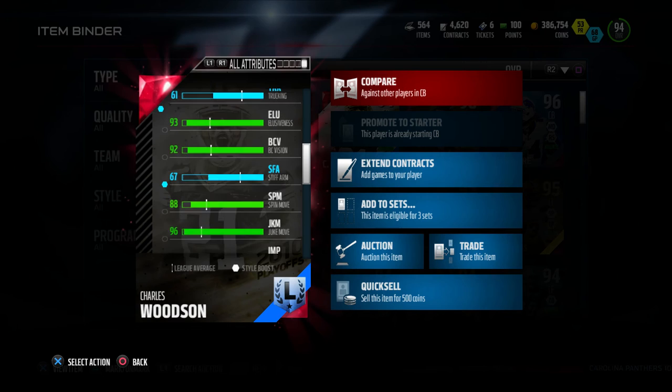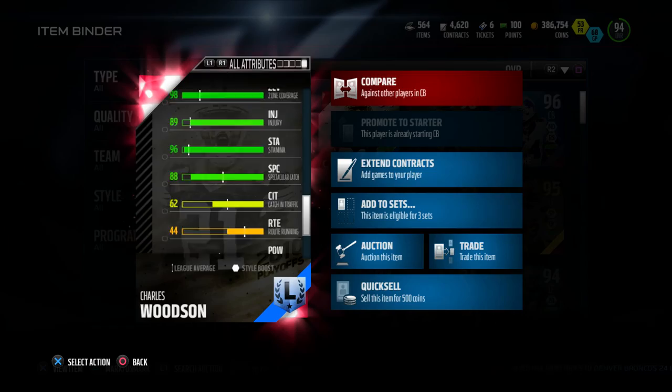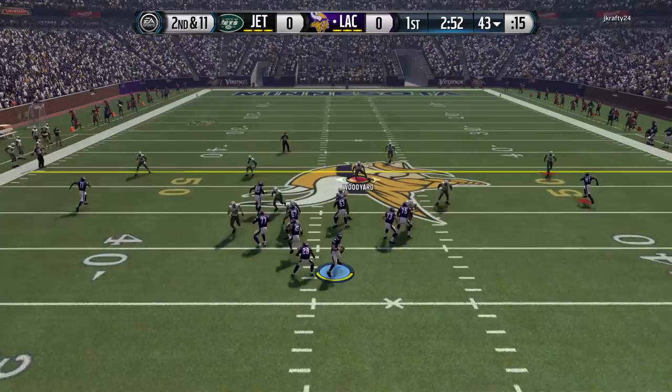Some attributes that stand out: he has 84 catching, 96 stamina, 95 jumping, 95 speed, and 95 acceleration. Really good cornerback in my opinion — I really enjoyed this card, one of my more favorite cornerbacks in the game.